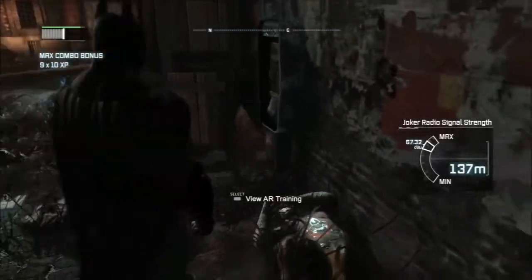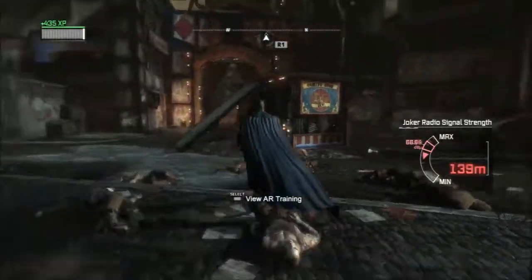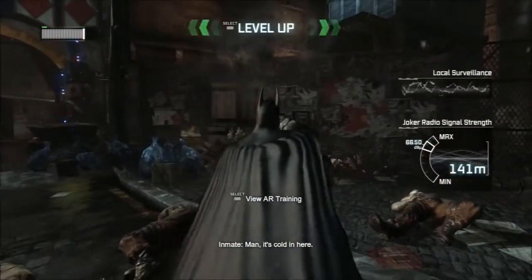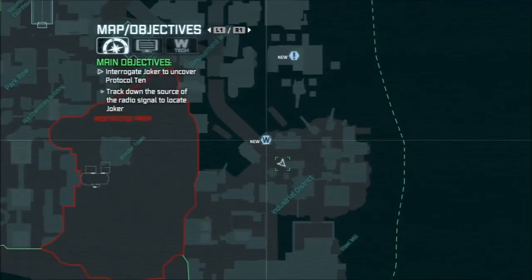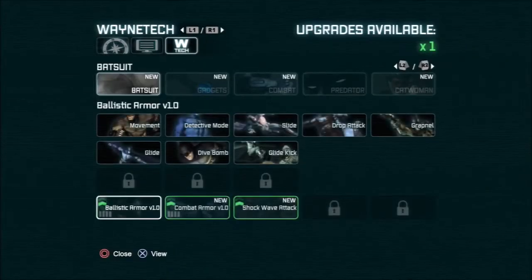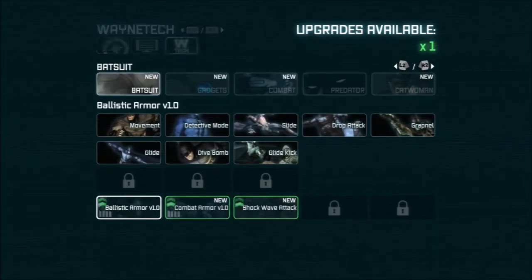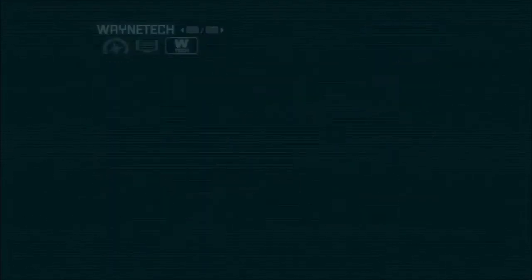Alright, last guy — let's keep going here. This is where I get lost a lot. Oh, I can level up! So there you go — when you see that, you hit select and go back to your Wayne Tech option, and you can upgrade his armor. I'm going to do his armor — and we're upgraded. So now we can take more damage from firearms, which we haven't come across yet.